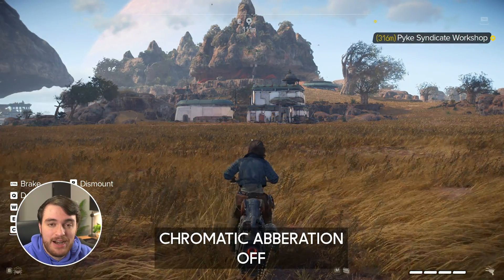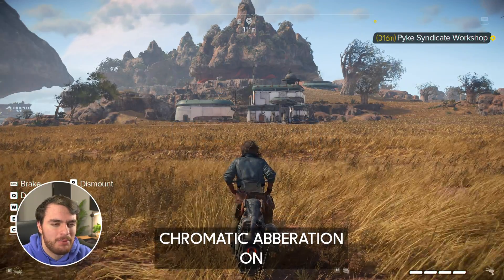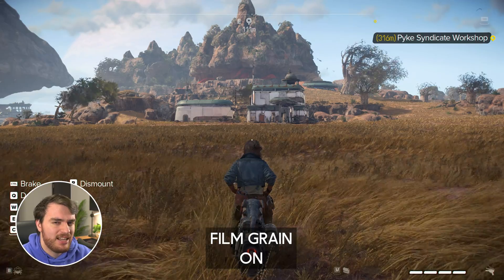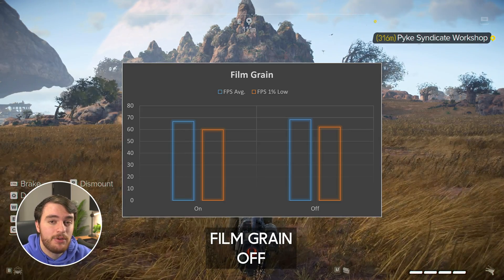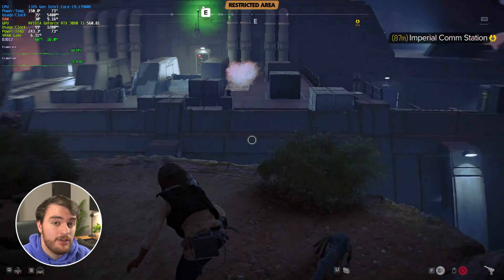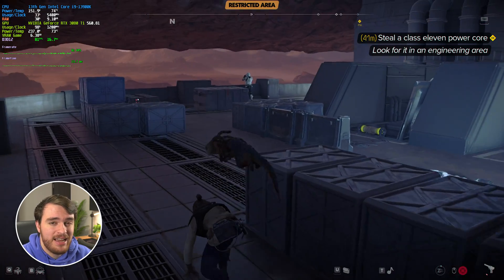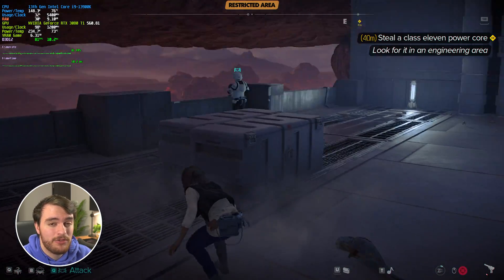Jumping into the more granular options, at the very top we have chromatic aberration and film grain. Both have practically no impact on performance. Chromatic aberration only applies that red and blue shift to text that appears on your UI. Film grain applies a general mask over pretty much everything, even the pause screen, making the game look a little bit more authentic to a film and hiding a few imperfections. Just keep in mind, if you're recording with film grain enabled, it will take more power to encode at the same bitrate. Film grain is a fantastic thing to have on, but of course your opinion may differ.